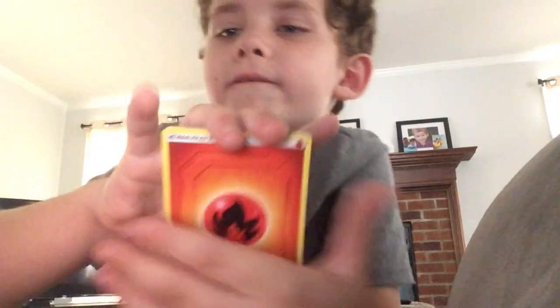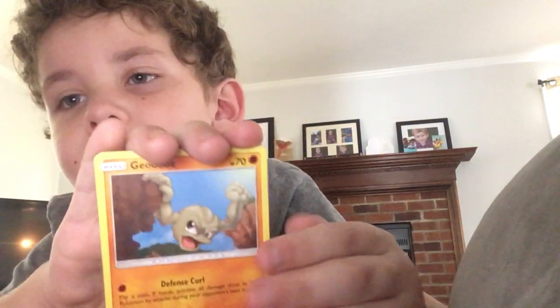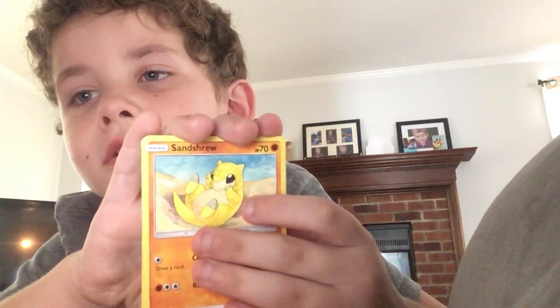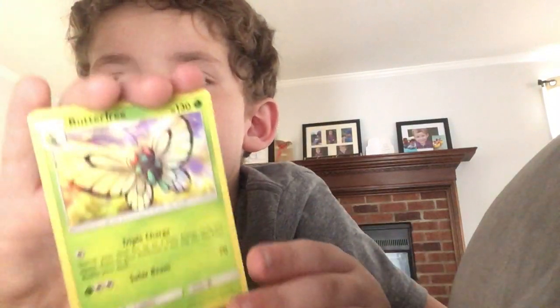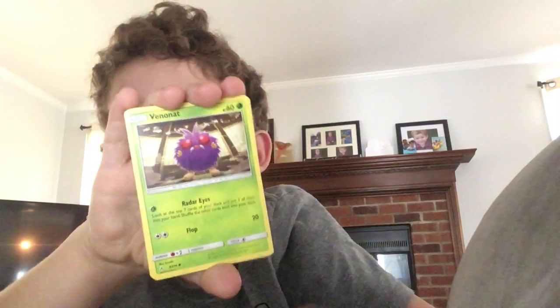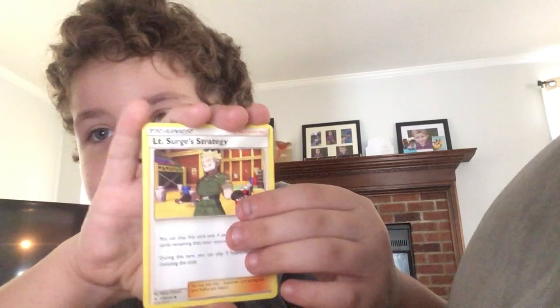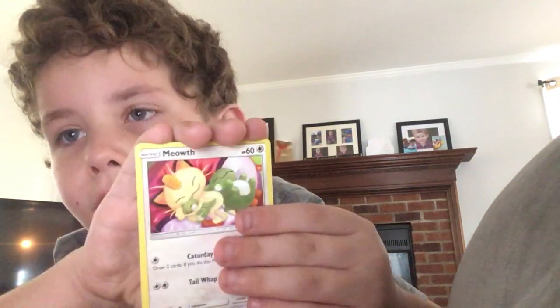One, two, three, four — alright. So I got Fire Energy. I put down the code — I'm not gonna show you the code, it just spoils it. Fire Energy, Geodude, Shinshrew, Butterfree, Tangela, Venomoth — well, Venonat actually. Lieutenant Surgery Strategy. Meowth.